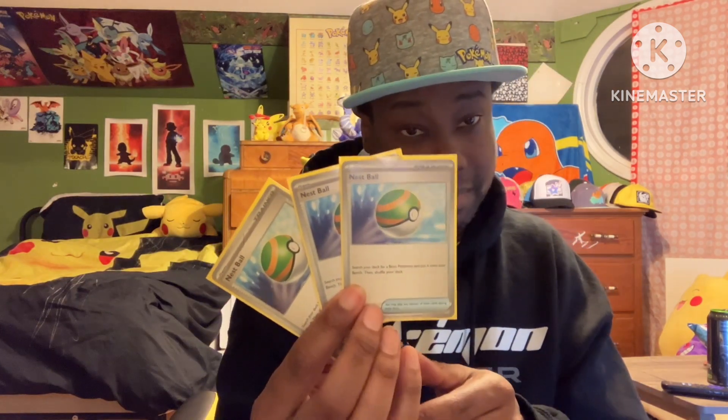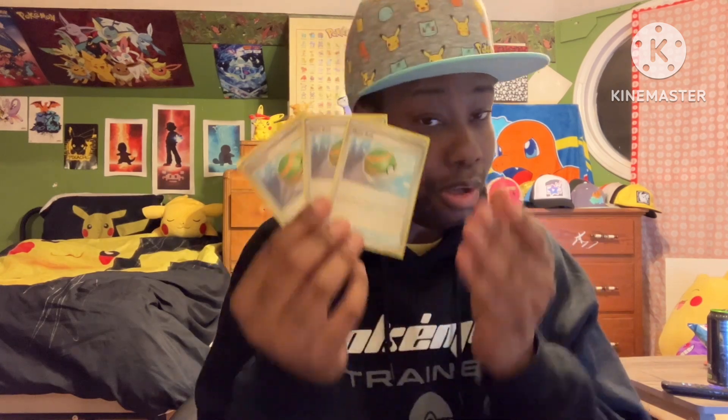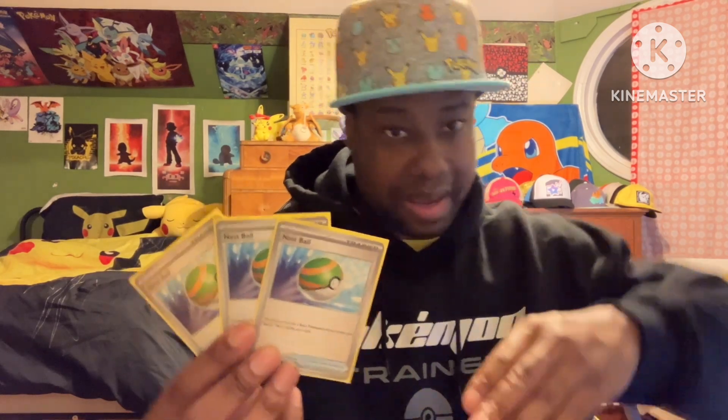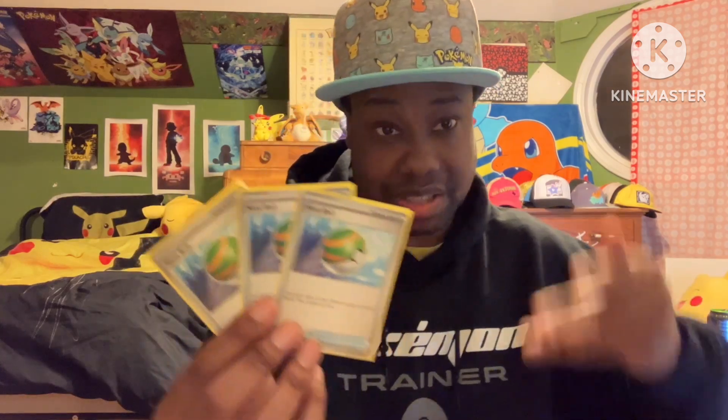Three Nest Balls. I think three Nest Balls are very necessary for this deck — I've seen most decks only having two. Three is very good here, especially with the many basics you have, including ones other than Magnemite and Hoothoot. You've got Fezandipiti, you've got Pikachu EX which is a very good basic you want on the bench. You want to be able to find your Pikachu EXes, your Fezandipitis, your Mew, your Squawkabilly — all that stuff. Three copies is very, very good.